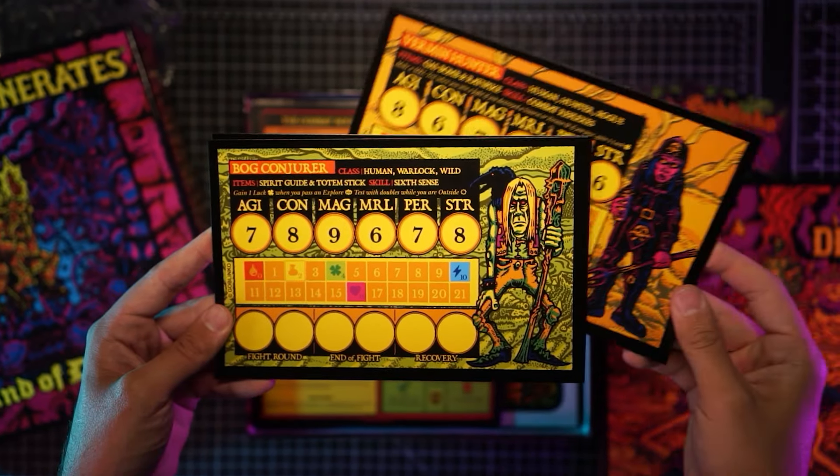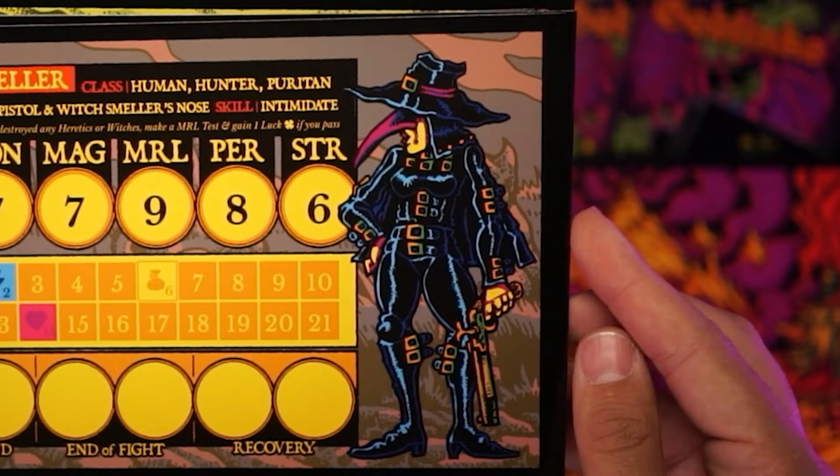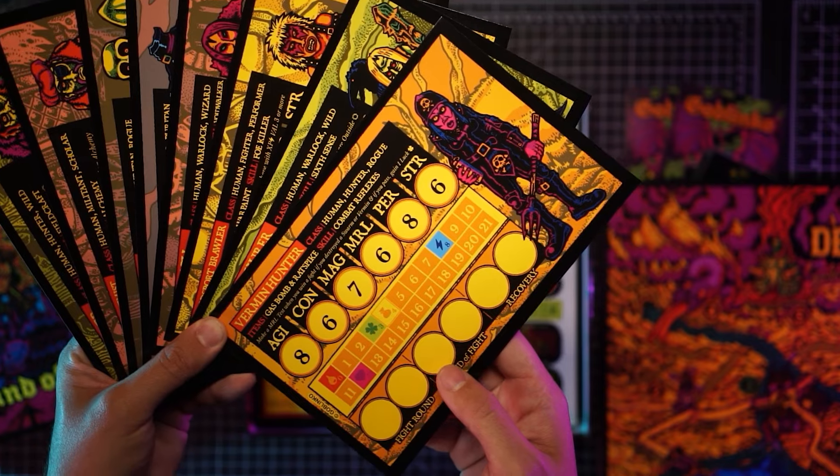Next up is the character sheets and player boards. They don't look like your traditional heroes — they're tough and scrappy and just a bit off. My favorites at a glance would have to be the mercenary alchemist and the corpse burner. The designs for all of these characters are just incredible.